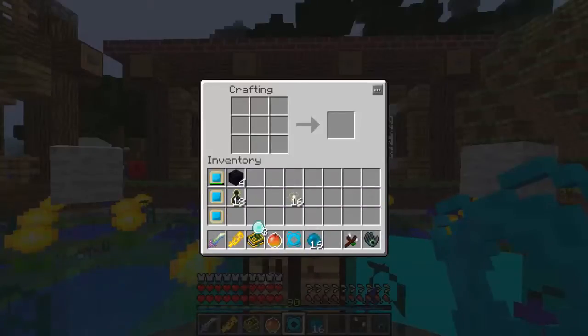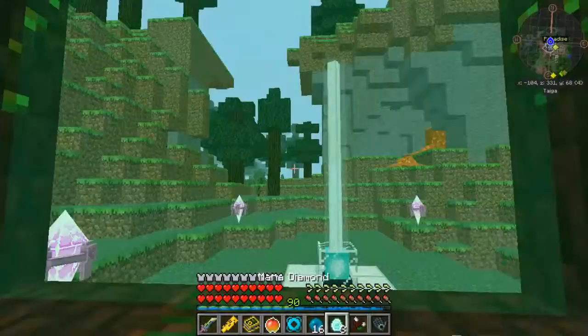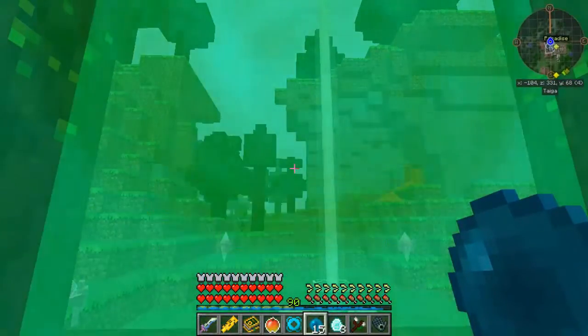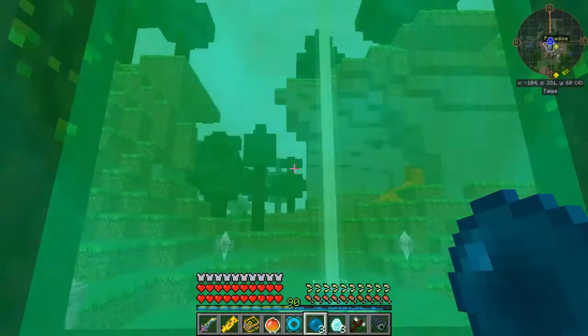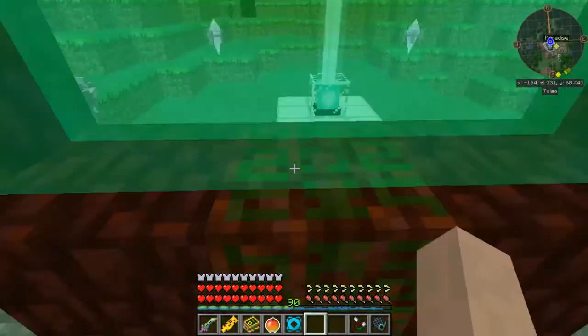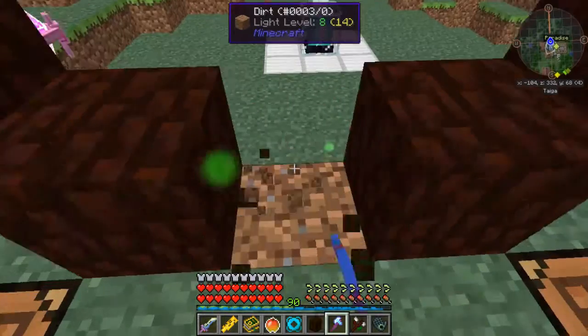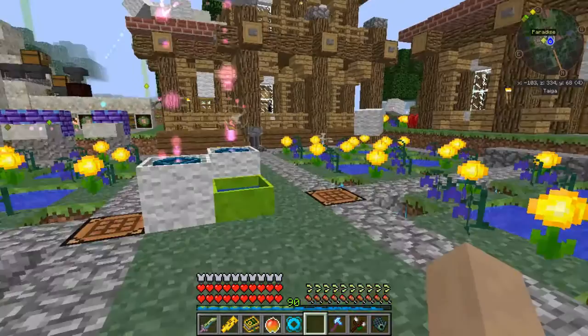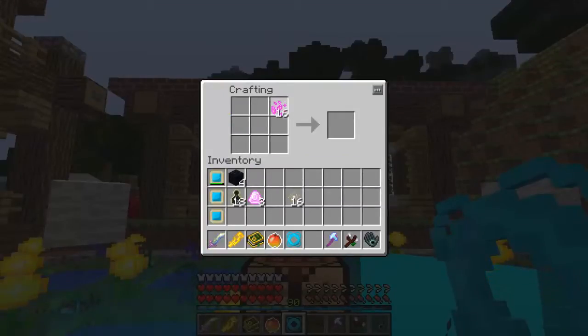This mana stuff has to be all turned into their pixie versions. One, two, three, four, five, six, seven, eight, nine, ten, eleven, twelve, thirteen, fourteen, fifteen, sixteen — that's all we need. Let's turn that off so as to not use up any more mana. Sixteen Corporea sparks — very nice.